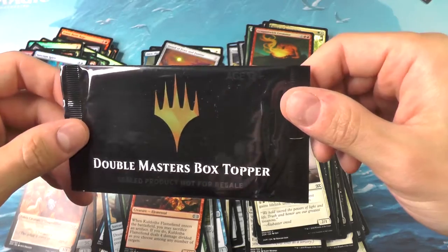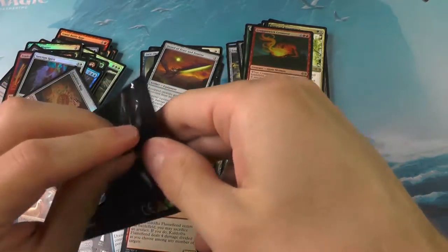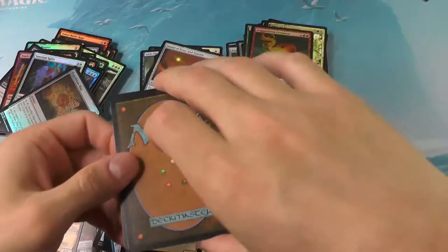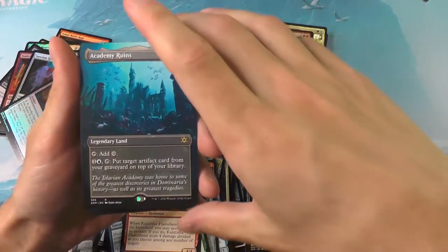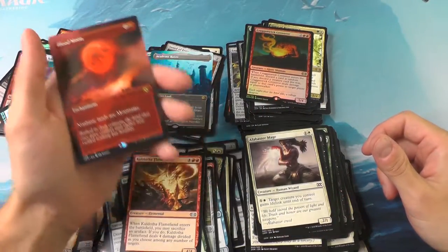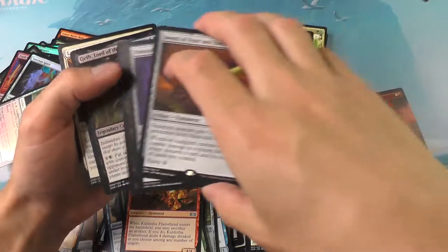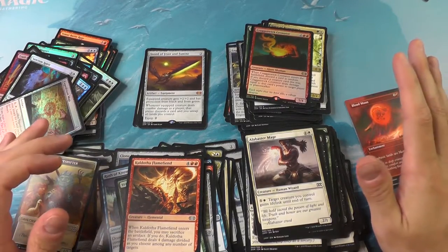And the last up — the Double Masters Box Topper. I think there's two in here, but we'll find out. Let's start with the first one: the Academy Runes. Okay, so they're not foiled — they're just borderless. Not a great pull there. And the Blood Moon. Well, there you have it folks — not a bad box. We got some cool cards, though a little light on the mythics: one, two, three, four, five, six. But we did pull the Jace, so that might make up for it. Thank you so much for being with me today, and until next time, I'm wishing you all, as always, to have a smooth day.